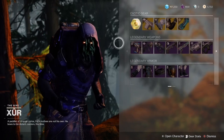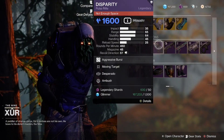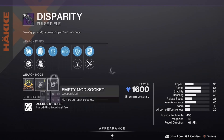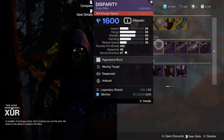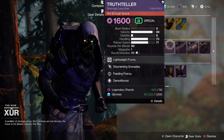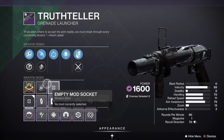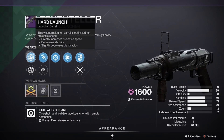On the legendary weapon side, Disparity is a good pickup coming in with Desperado and Moving Target with a handling masterwork. We also have the Truth Tellers, another good pickup with Demolitionist, Feeding Frenzy, and Disorienting Grenades — you can blind your enemies with this grenade launcher. It comes with Quick Launch and Hard Launch with a handling masterwork.